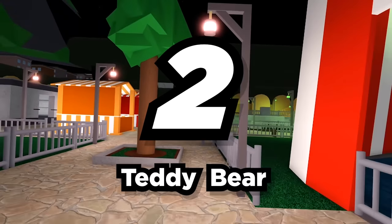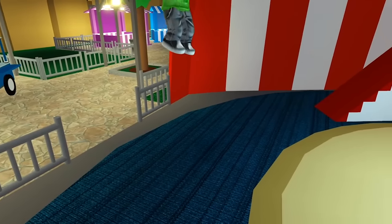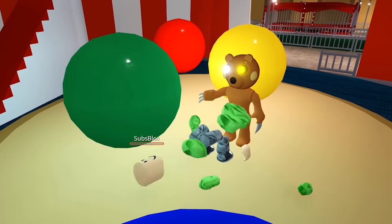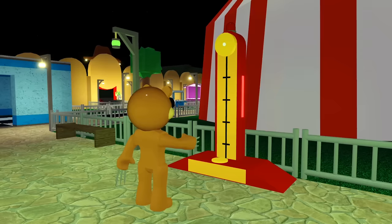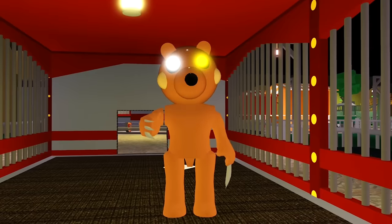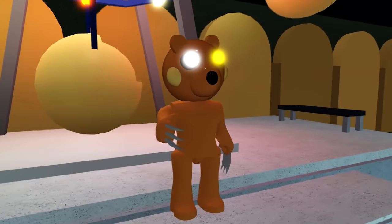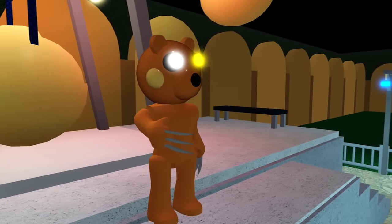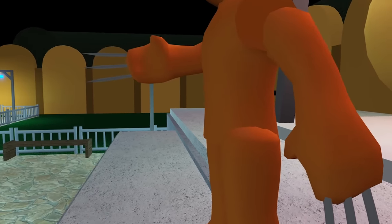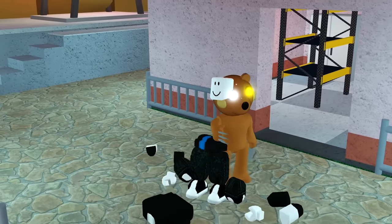Number 2: Teddy Bear. Aw, look — a cute little teddy bear. Go say hi to it for me! Just kidding. This is Piggy; anything cute is looking to kill you. I thought you would have learned that by now. The teddy bear is Peppa's favorite cuddly toy in the show, and just like Peppa, the teddy bear has now turned evil in the Piggy game mode. The teddy bear has claws that it uses to grab hold of and kill any player it can find. I told you not to trust anything cute.